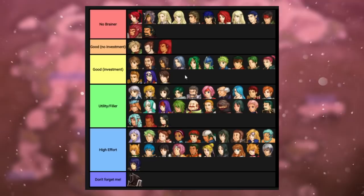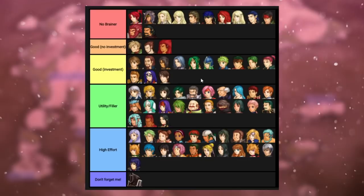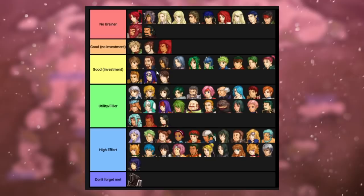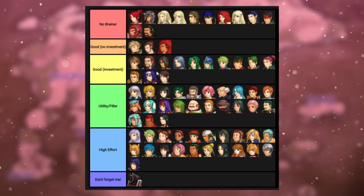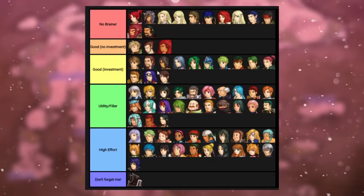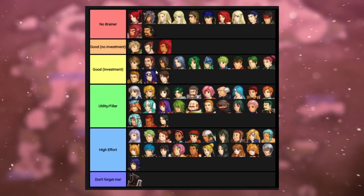Mia is a really easy unit to use in part three and scales pretty well into part four. Doubling Swordmasters is something she can do that very few other units can. Having access to a forged sword might be nice because her attack can be suspect sometimes with the low might of swords. Her strength stat is actually pretty good because bonus experience works pretty well for her. Mia is one of the few characters with a low enough level for bonus experience to work, and she's also really good at combat even without it.